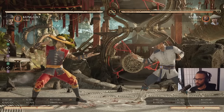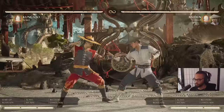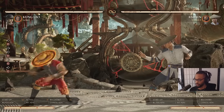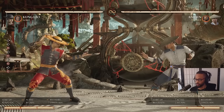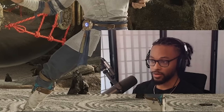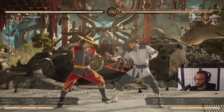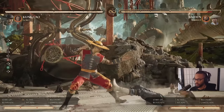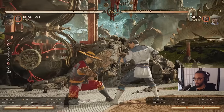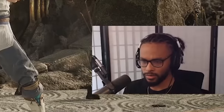Stand 1 leads to one of his combo ender strings which is 1-2-1. And you got Sweep which is actually plus 3 on block. Sweep is good for mix-up because paired with it you have his 4-2 which is his overhead. When you approach players up close, you want to use a lot of Sweeps because it's plus 3 on block. Once people get hit by enough Sweeps they tend to block low, and that's when you come in with the overhead — and he has overhead combos involving meter.